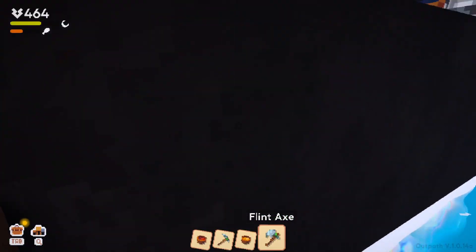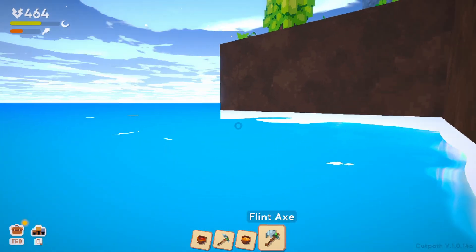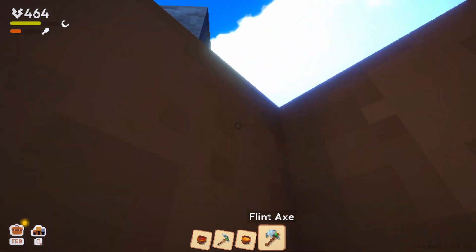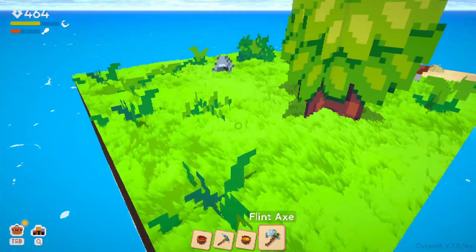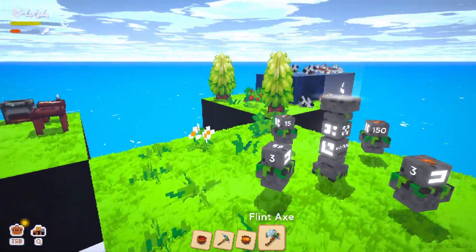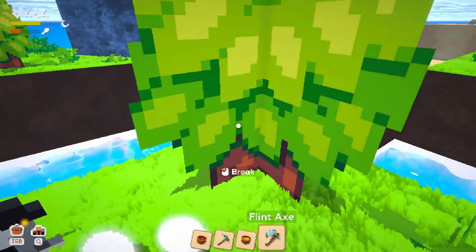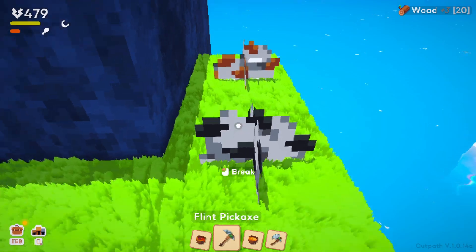I wonder what happens if I fall in the water. I just climbed up and fell right back over — okay so we don't die. I don't think I took any damage or anything. Let's get the coal we need — I need two bricks to make the anvil.